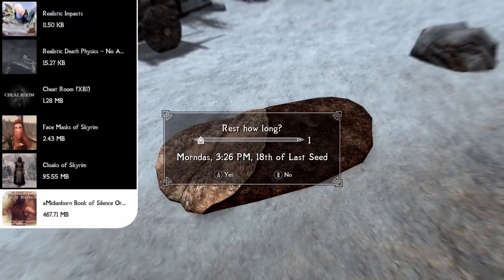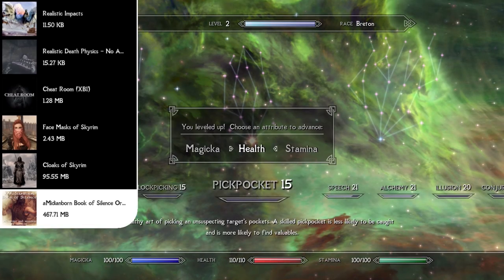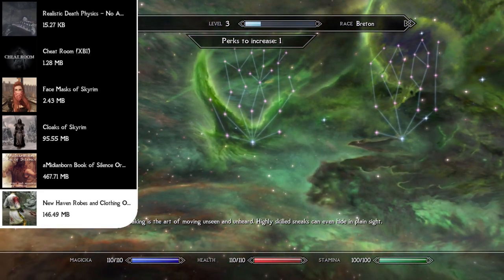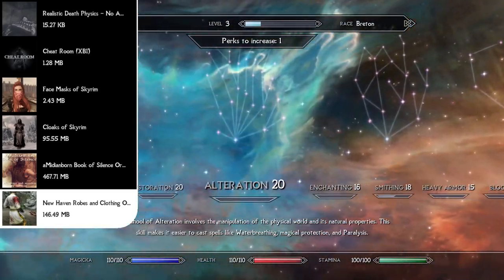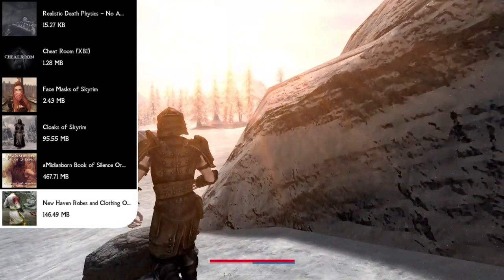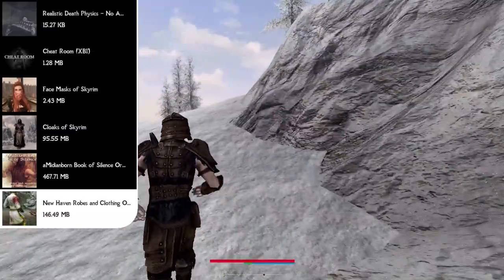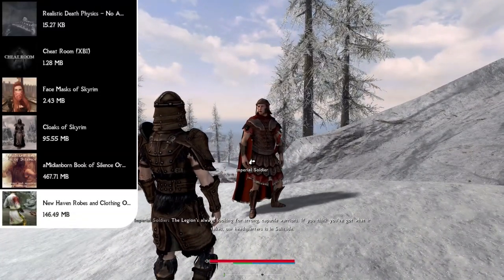Now that we have our all-in-one armor mod installed, let's install our all-in-one clothing mod, the New Haven Robes and Clothing Overhaul. This mod pack includes the Opulent Outfits for Mages of Winterhold, the Common Robes Pack, and Elaborate Textiles — all textures are 1K or smaller. It changes all the College mages robes, necromancer robes, monk robes, as well as clothing for all citizens of Skyrim.